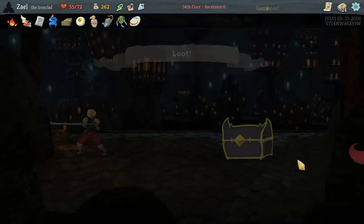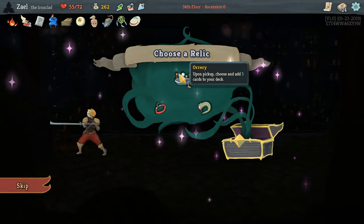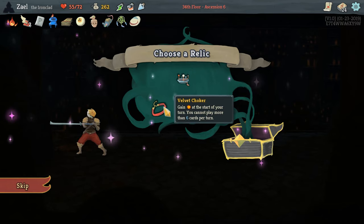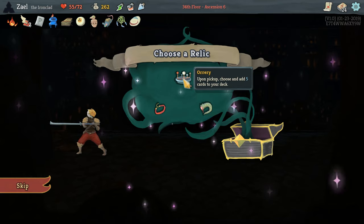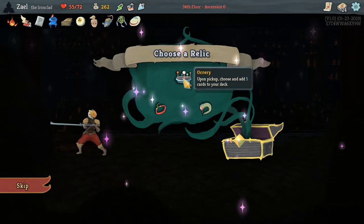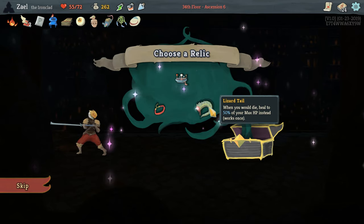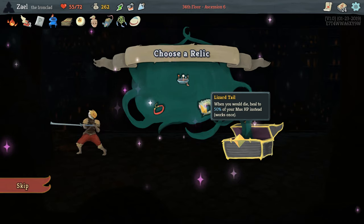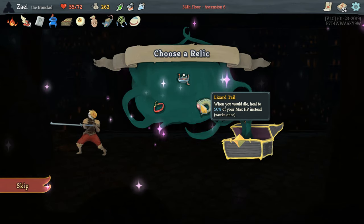Looking at relics — we have one energy relic in Velvet Joker, we have Orrery which lets you choose and add five cards to your deck, and we have Lizardtail — whenever you die, heal to 50% of your max HP. I never really pick Lizardtail — I like decks to just beat the thing. Orrery is interesting — I think our deck is set up to win Act 3 now, and it definitely could use a few other things, maybe a little more damage and card draw, but it's not that important.